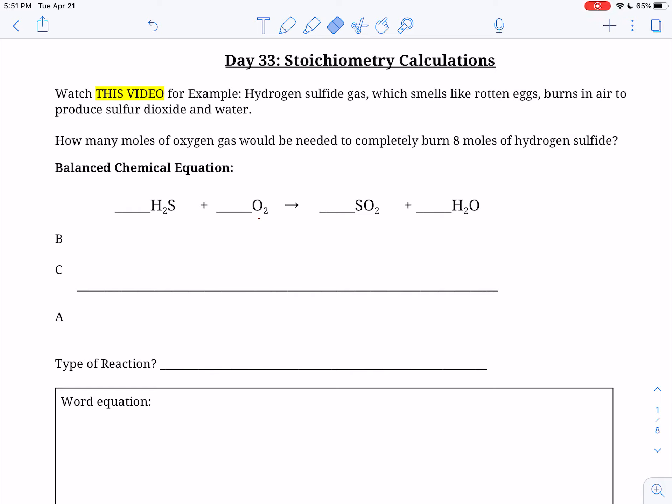So let's try this one. Hydrogen sulfide gas, which smells like rotten eggs, burns in air to produce sulfur dioxide and water. How many moles of oxygen gas would be needed to completely burn eight moles of hydrogen sulfide? So let's start out by balancing this.